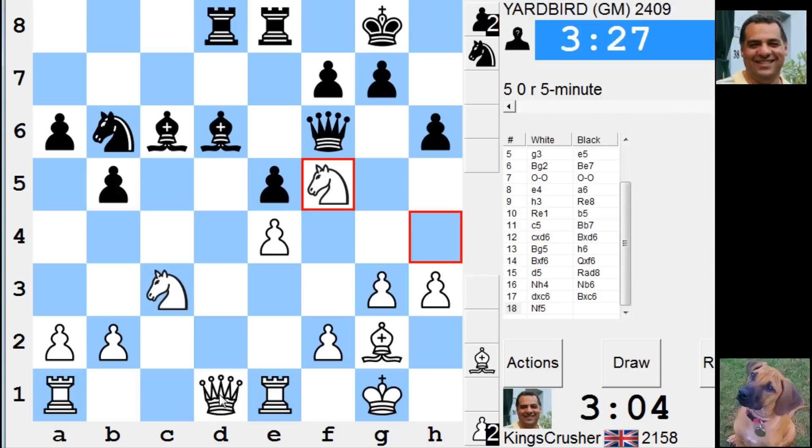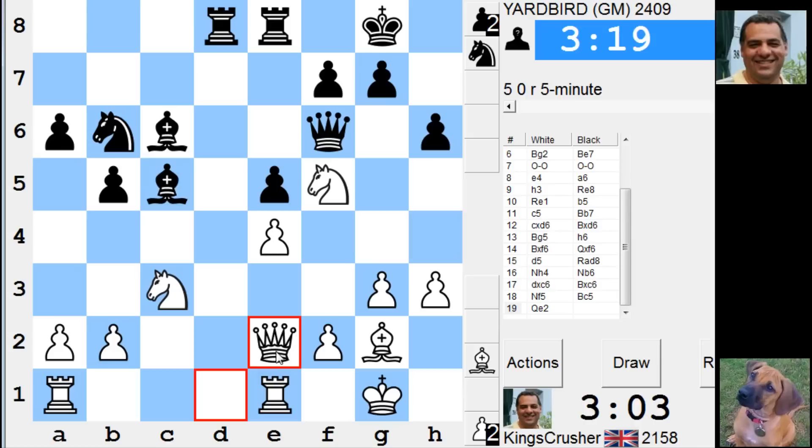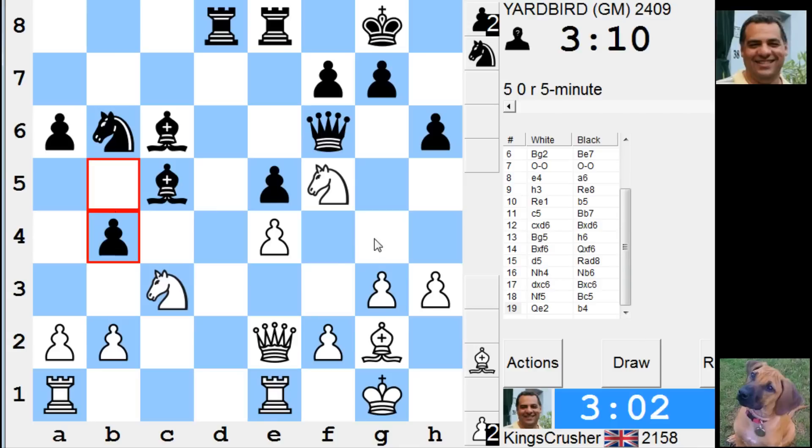I'm weak on the dark squares potentially. So Bishop c5, Queen e2 — just a Knight f2 for a moment. I've got that nice Knight on f5. I could reinforce it to be able to play Knight d5 later. So g-f1, weakening even more squares. That's annoying — it's got Bishop b5 coming up.